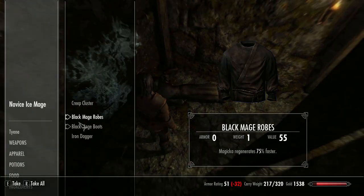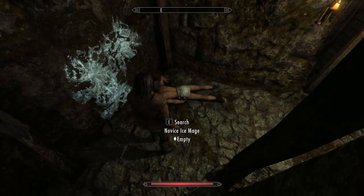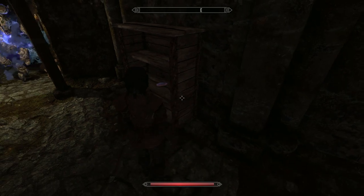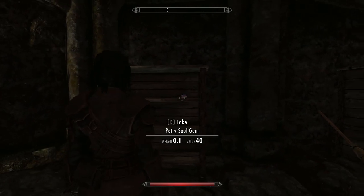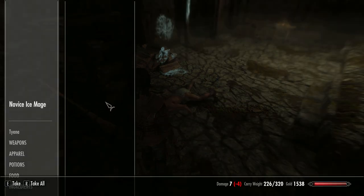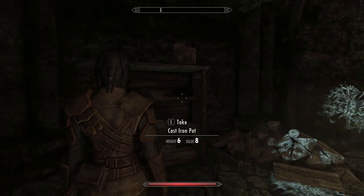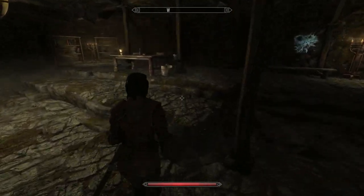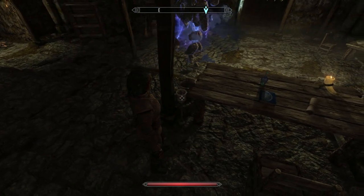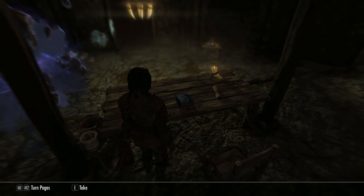Pop up and search everybody. Keep all your daggers — find a place to store them if you're getting overweight. Collect up any soul gems because we're going to do a lot of enchanting at some stage soon. Another soul gem — take that. And extra magicka — take that too.